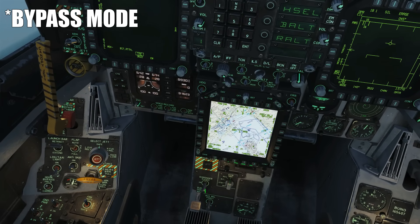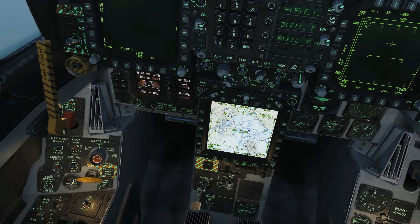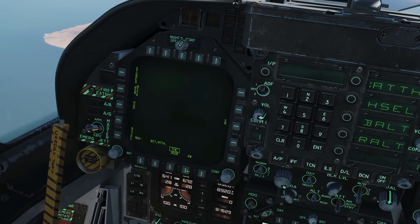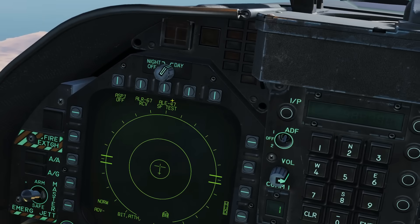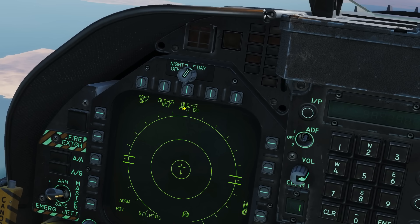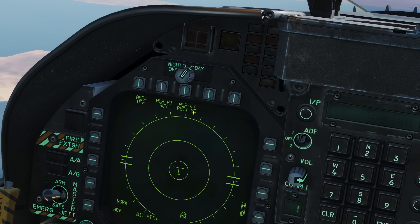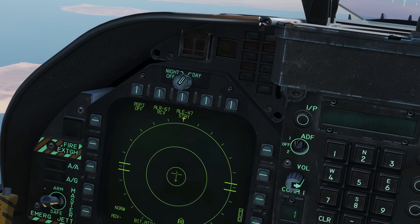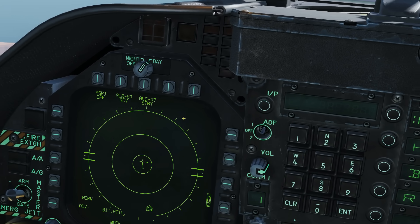So that was using it in manual mode. Now let's turn it off and back on again to the middle selection, so we can use it in the automatic mode. We're going to go to the electronic warfare page — you can see this is the AL-47. It's running its built-in test, and we're waiting for it to show standby. When it shows standby it's good to go.